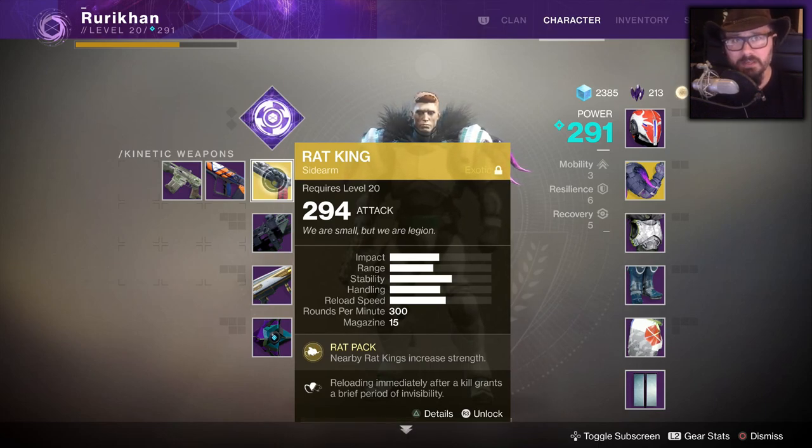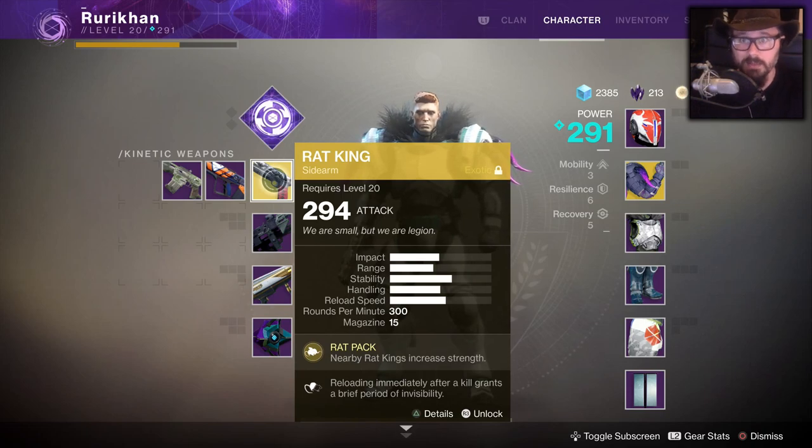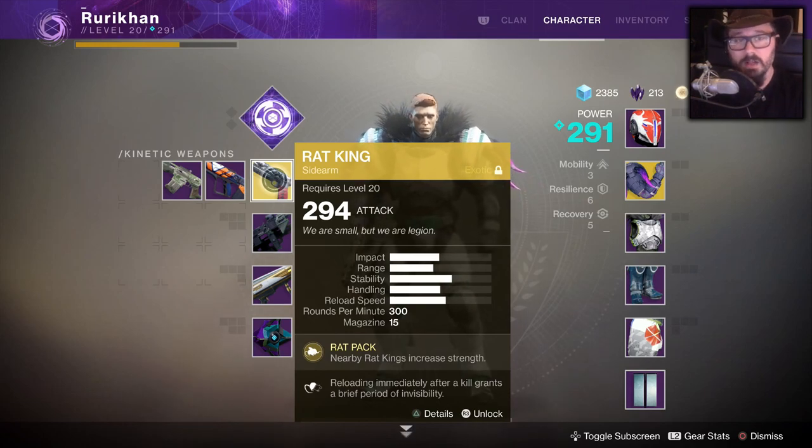Always trigger heroic mode in public events — it gives a higher tier of gear and a higher chance at exotics. For the Cabal excavation event, destroy the ship that shows up. For the drill event, shoot the vents to trigger heroic. For the Fallen tank event, pick up orbs and unlock the scorch cannon stations. Every single public event has a heroic mode — always trigger it because exotics are always a higher tier than your current gear.